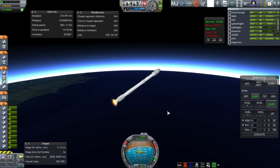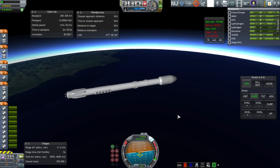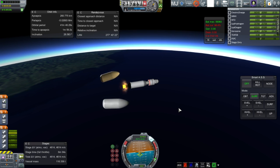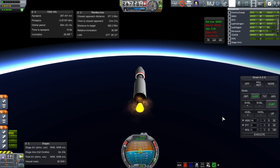We can't really see the Delta V for reserving the core stage because with MechJeb, when the fairings are on it doesn't display correctly. We've run out of fuel on the core stage, then separation and ignition of the second stage, and then fairing separation. Sometimes you have to move the fairings to a different stage in order to see the Delta V in the stage you're on.